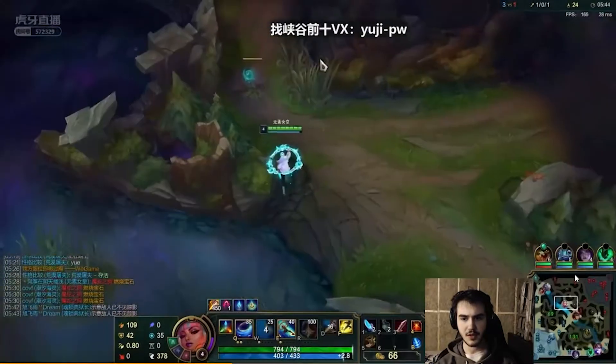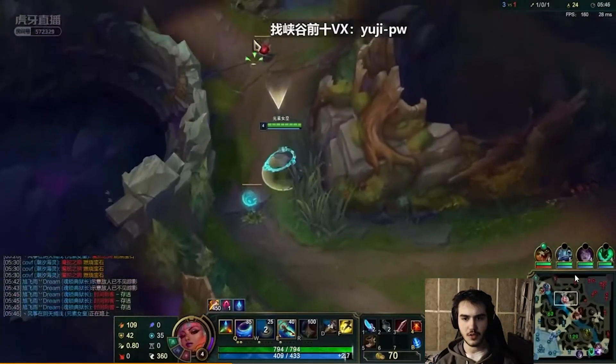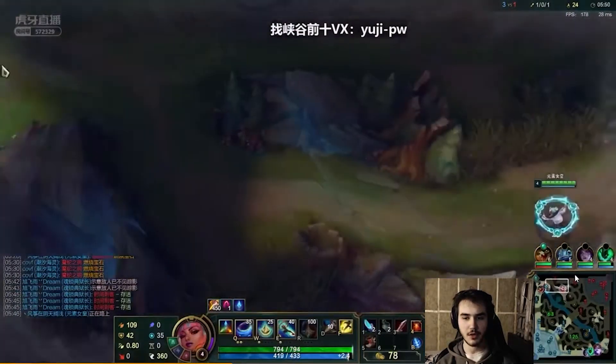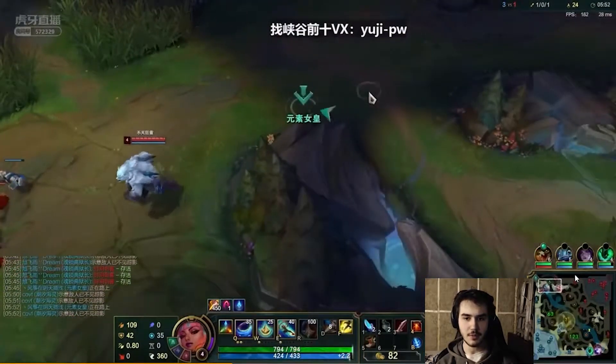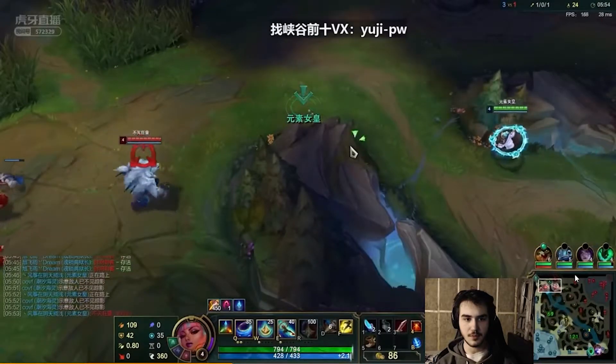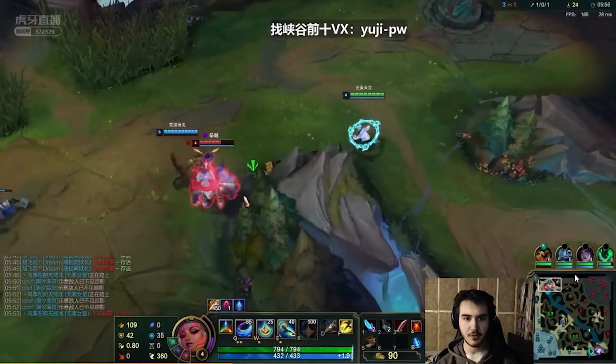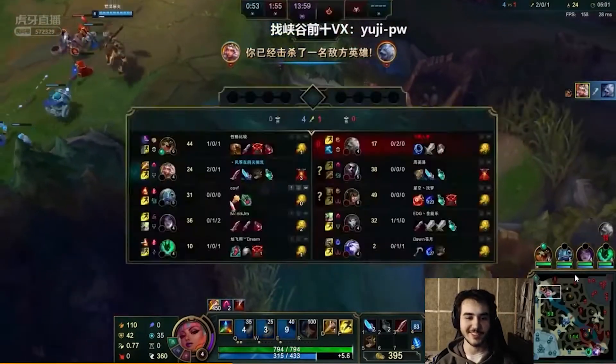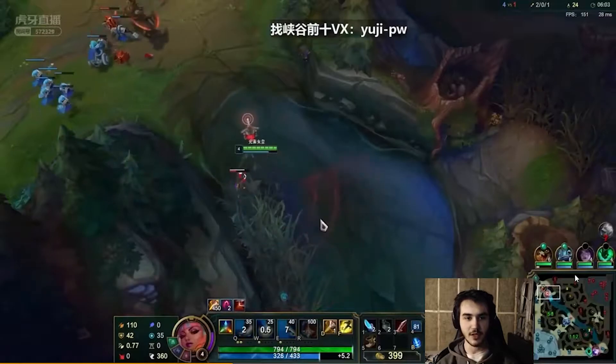He's invading top side, looking for a gank on Volibear. The gank cooldown should be up right now, so after he gets the kill he could look for more. Should be a kill right here - Volibear popping Ghost for no reason. Nice, he gets another kill right there.